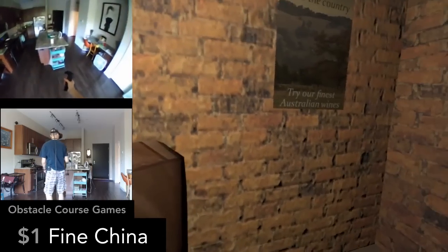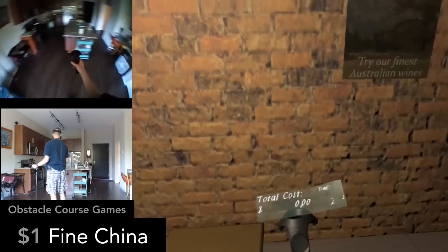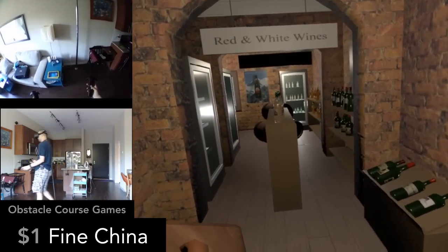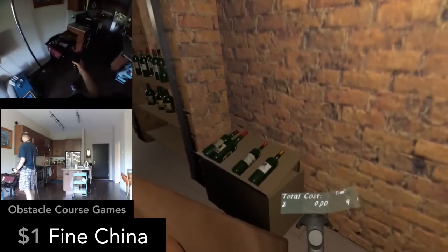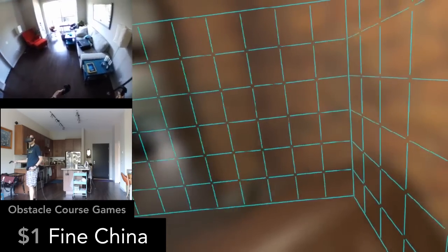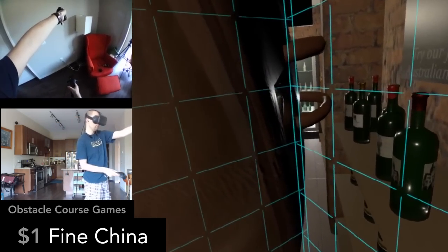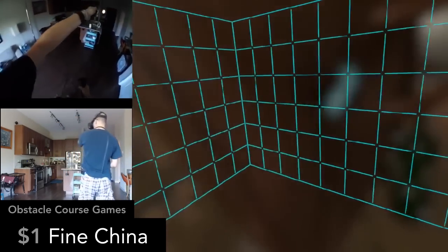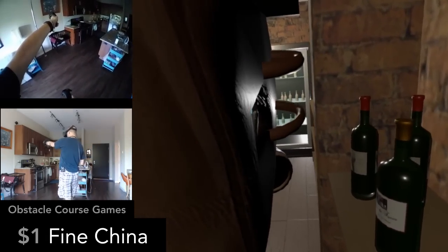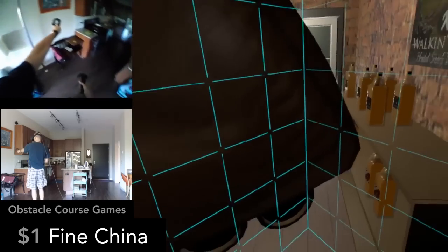Now we have a few obstacle course games. In Fine China, you need to take a massive backpack and try to walk through a store without breaking anything. It sounds simple, but it's really challenging. It also uses a unique form of movement called walkabout locomotion — you walk to one corner of your play space, then press the grip buttons and turn around, and the game world stays frozen so you can turn around and walk forward again. After doing it a few times, you begin to believe that you are continually walking forward. This game is incredible value for just a dollar.